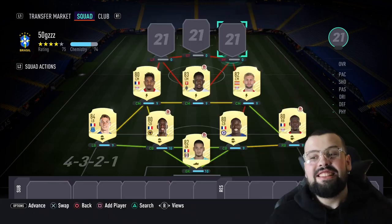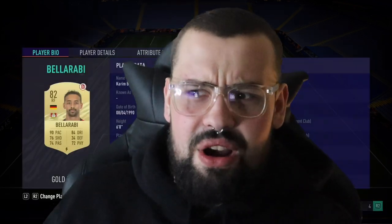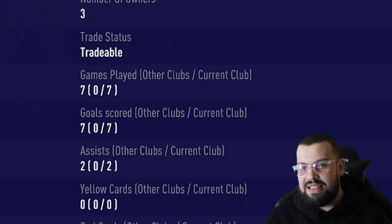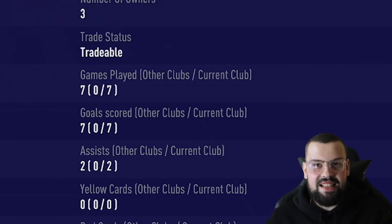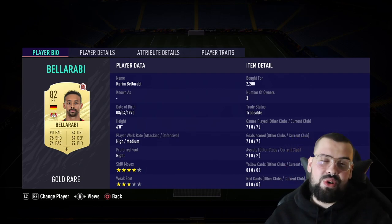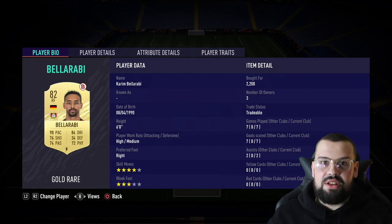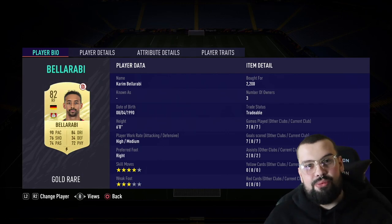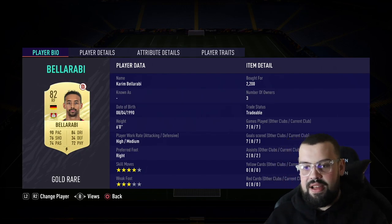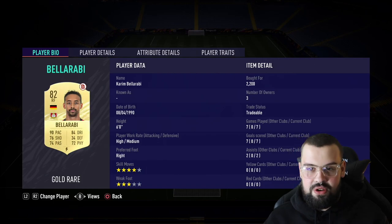At right forward we have Karim Belarabi — what an attacker. Seven games, seven goals, two assists. The guy is an out-and-out attacker. Do not get in his way when he's going through on goal because he's about to score nine times out of ten, or he's going to set up a goal, or do something that puts the opposition in danger. What a right forward — all for the price of 2k. Four-star skill moves, unfortunately three-star weak foot, but it's not really too noticeable.